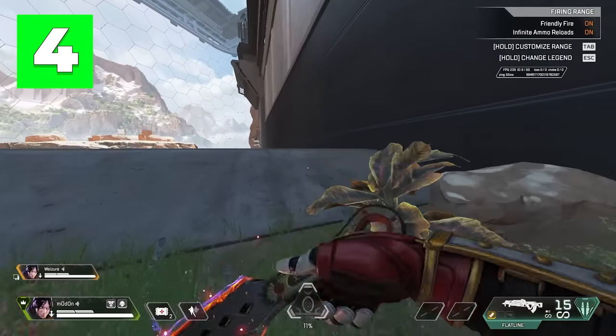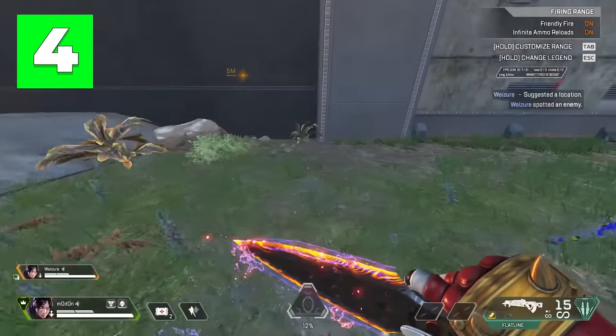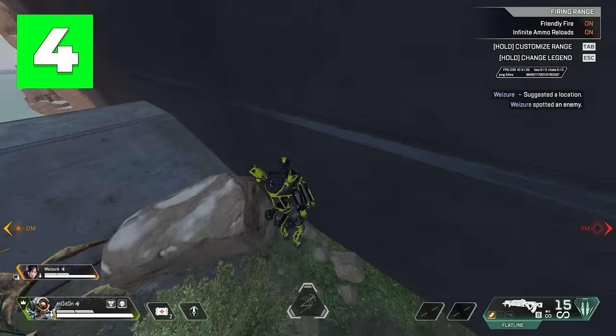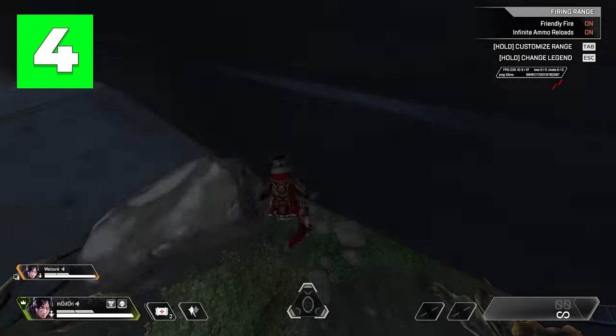You can still get into third person in the new firing range by going all the way to the back-right corner of the firing range by the water. Crouch while facing this wall, and obviously if you want a weapon in your hands, change the character — and that's it.